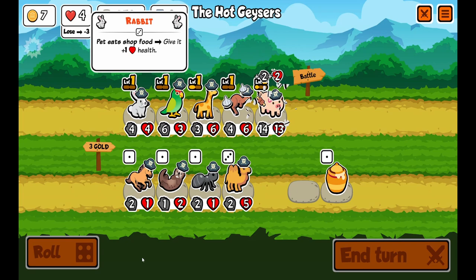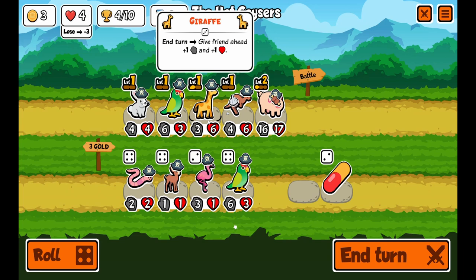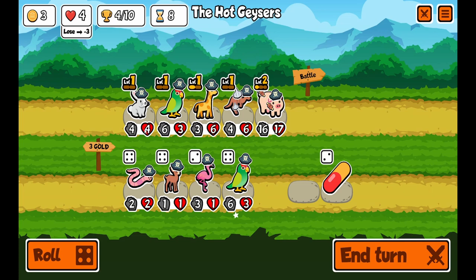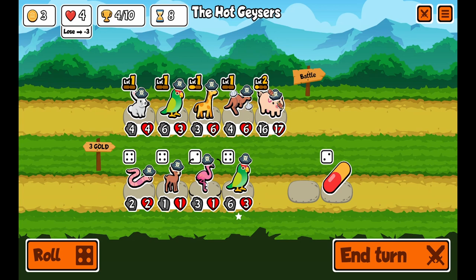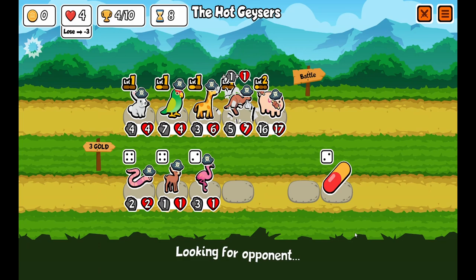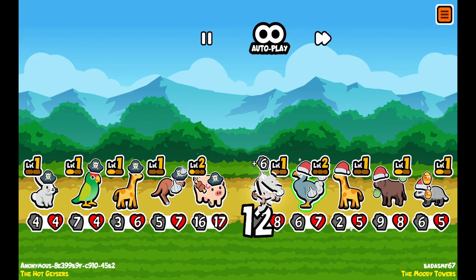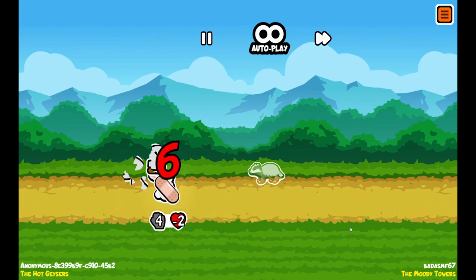We need to make the pig really strong, beef him up. I'm already thinking about getting rid of the giraffe — I could buy the flamingo instead. I'm going to merge the parrots. I'm going to get rid of the giraffe and buy a seal. I'm going to get rid of the parrot and buy a cow — the cow gives 2 free milk.